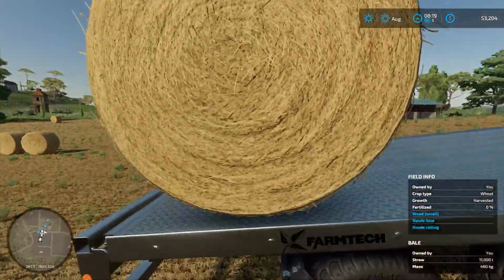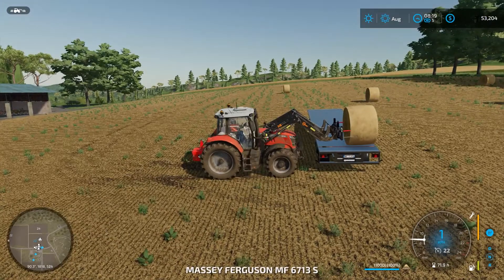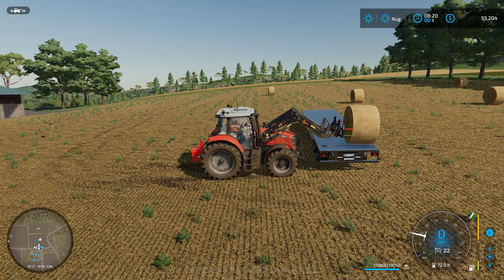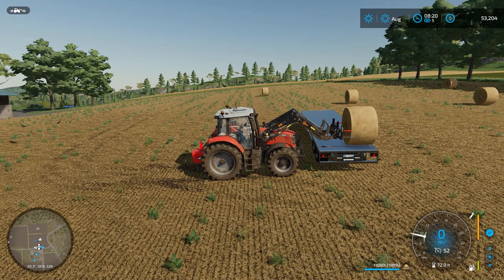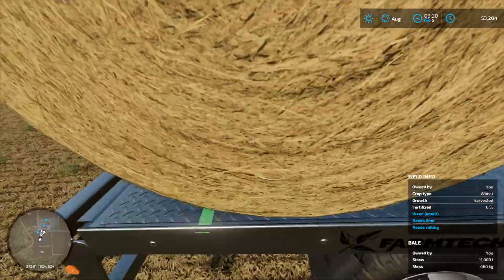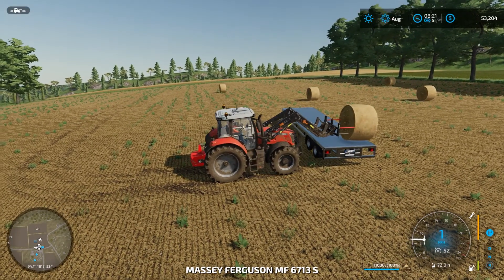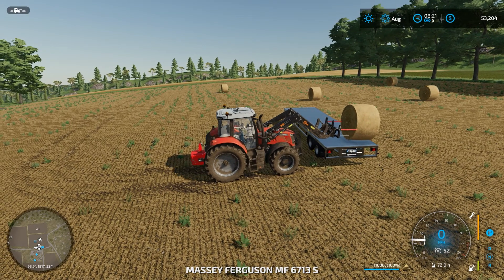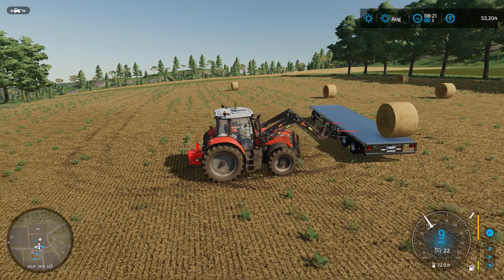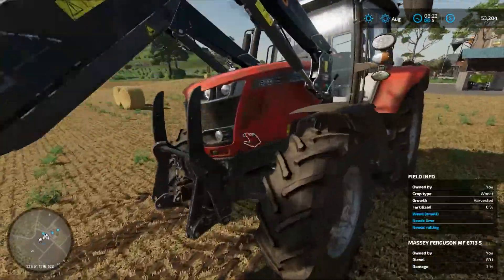We'll put a strap on there now. It doesn't go on the trailer but that's okay. We're dragging the trailer — I think we may have strapped ourselves to the trailer. Let's just take that off and hopefully it's not going to roll away on us again. If it does we'll have to reposition the trailer. Okay, seems to be good. Quickly jump out and get a strap on that and we'll continue with the rest of it.